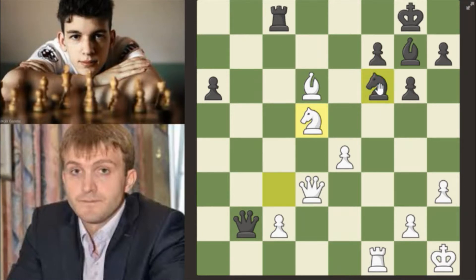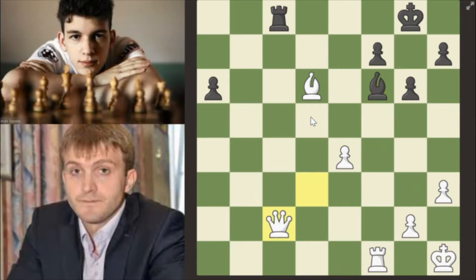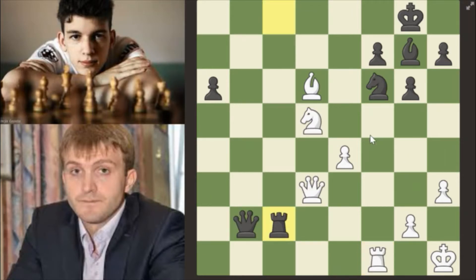Knight to d5 is played, just attacking this knight, putting some pressure, and getting the knight out of the double attack. You can take with your rook here, but you can't really take with your queen because of bishop takes, queen takes c2, rook c2, rook takes f6 — and you've won a piece. So instead you play rook takes c2.